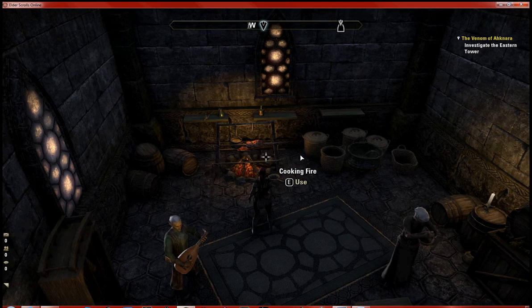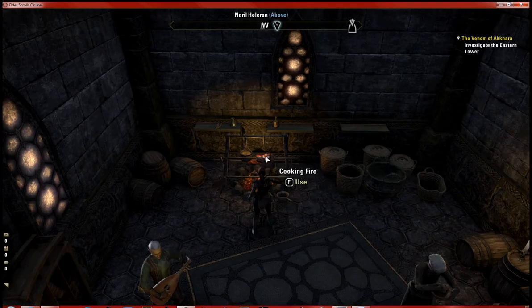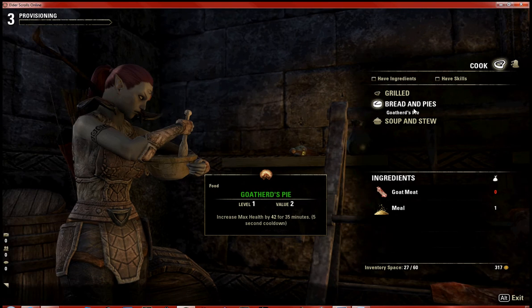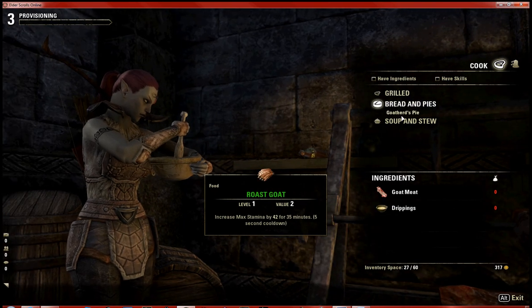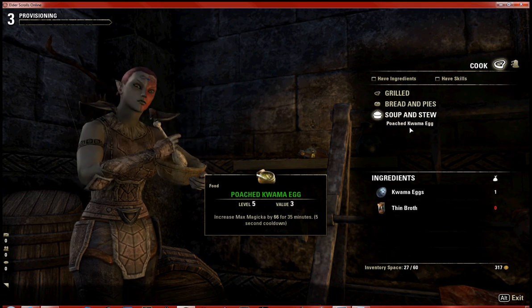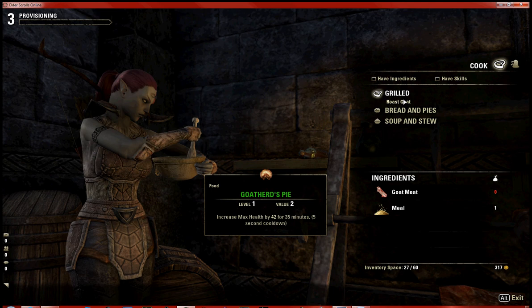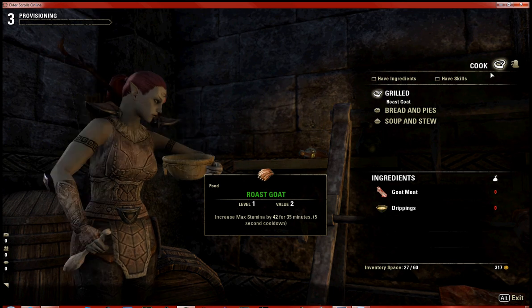Here we'll be covering cooking, or provisioning. All you need are basic cooking ingredients, the recipe, and a cooking fire. I'm actually short on a few of my materials and ingredients, but as you can see I've learned the recipes to make roast goat, guar thirds pie, soups and stew — which is the poached kwama egg. If I had the kwama eggs or the goat meat, I could craft those items.